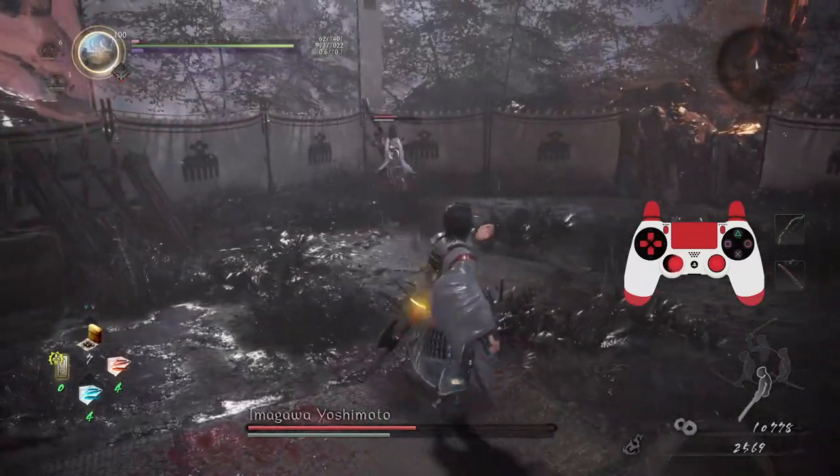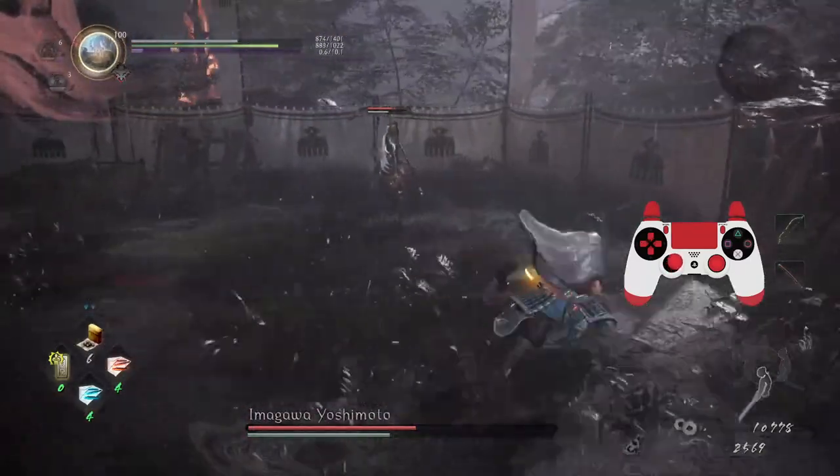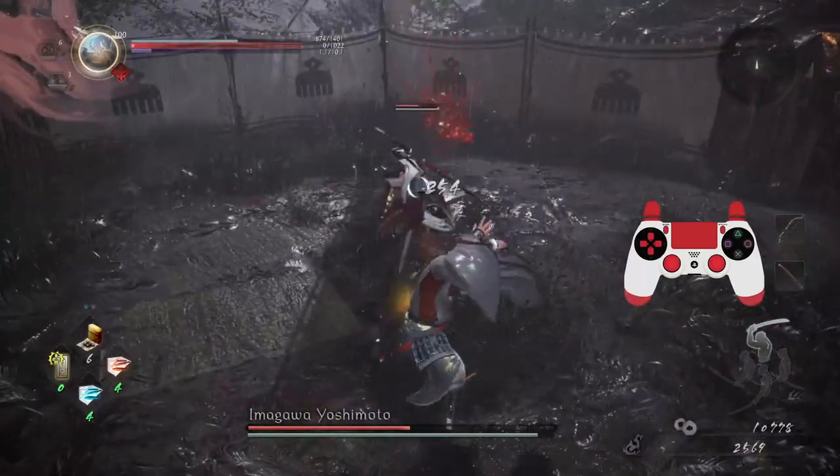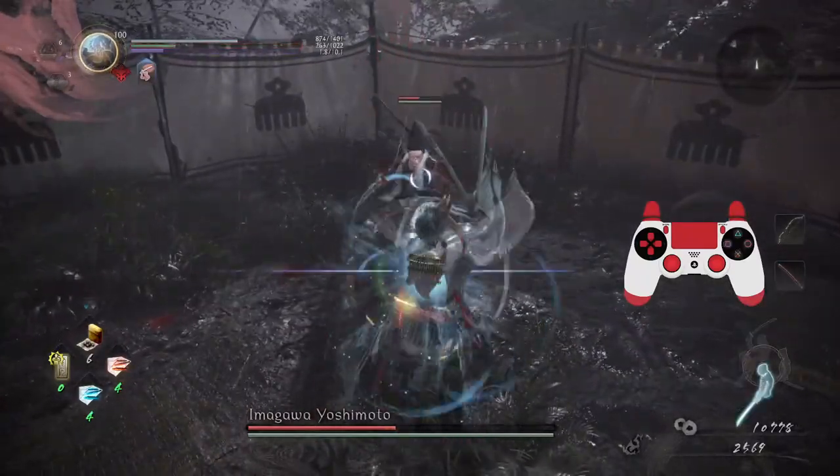That was not good — I've got to be really careful about when I'm aggressive, I need to be a bit more mindful. That's two hits — I'm going to go in. Flux 2 — I need to regain my ki.